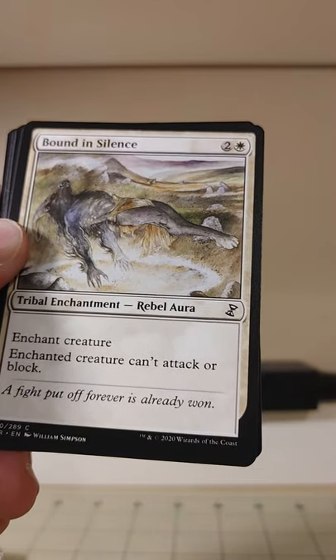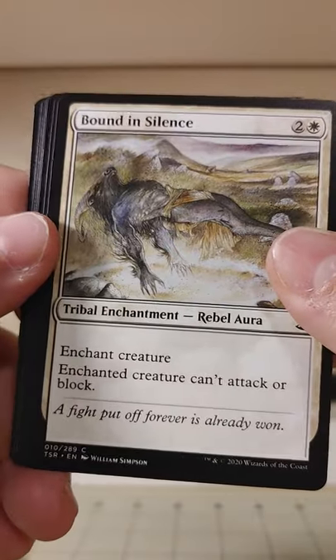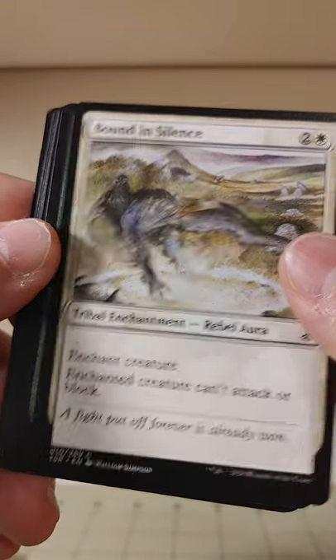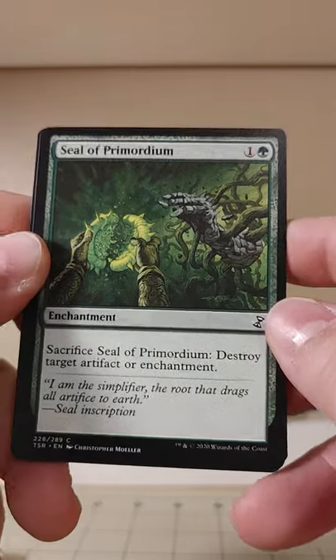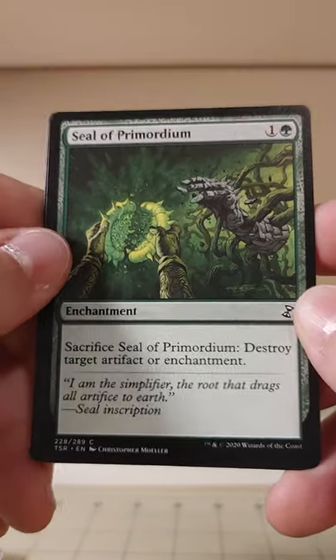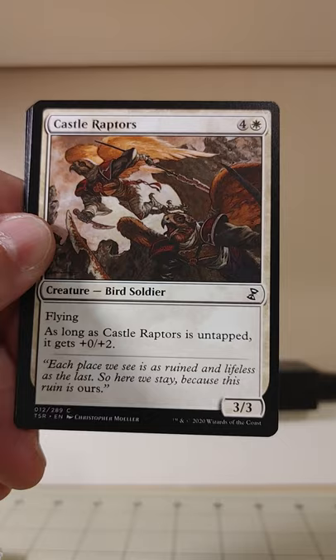Bound in Silence — enchanted creature can't attack or block. A common white enchantment. Seal of Primordium — if the seal has been broken, be sure to return your magic pack for a full refund. Or destroy the target artifact or enchantment.